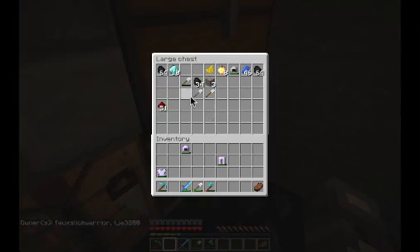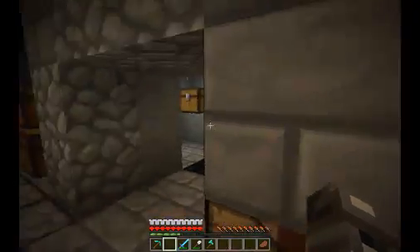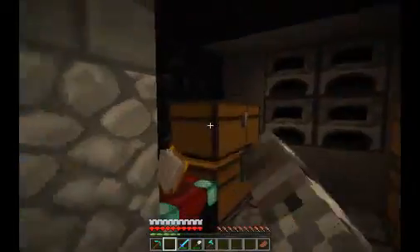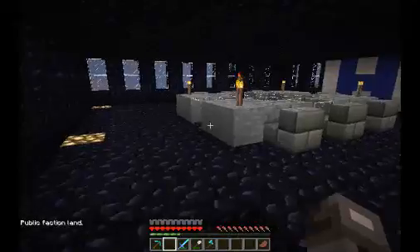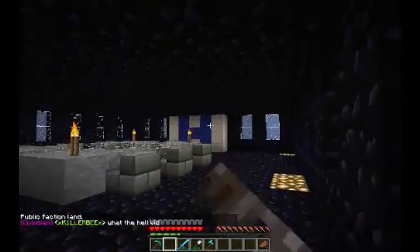I found ten diamonds in the time between films and made a whole bunch of golden apples. I got some more armor and put the enchanted armor I had away. That's Foe Slick's chest over there — doesn't have anything. Upstairs, I showed this last time: we have the conference table and the big Highland H behind it.